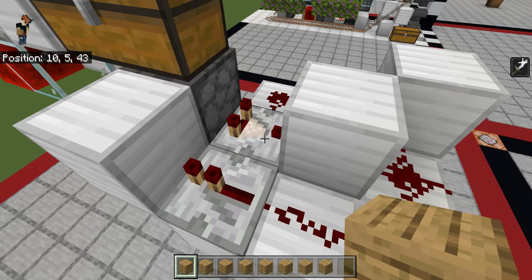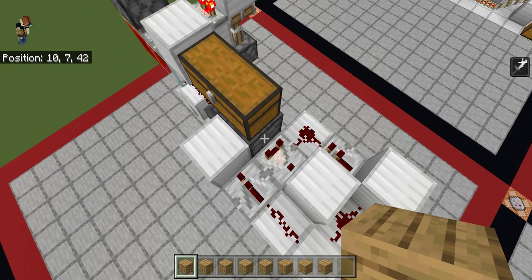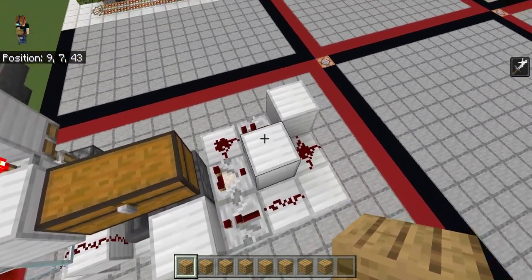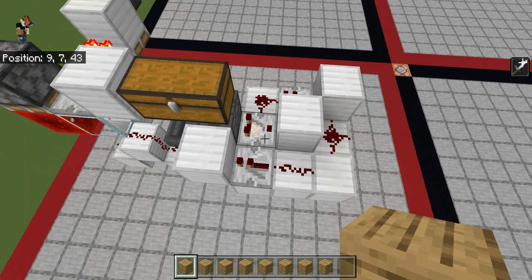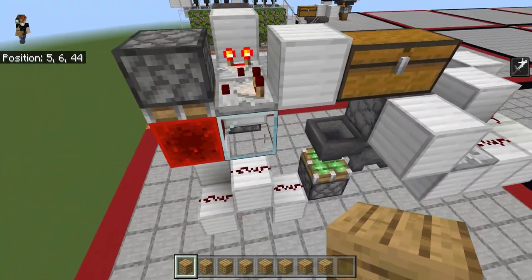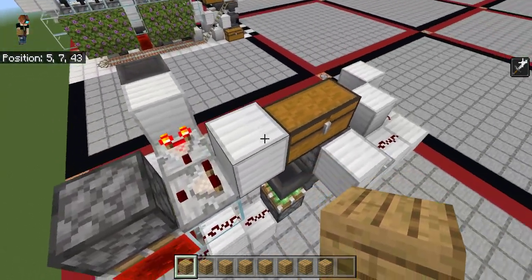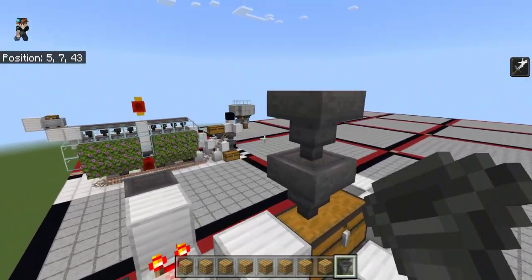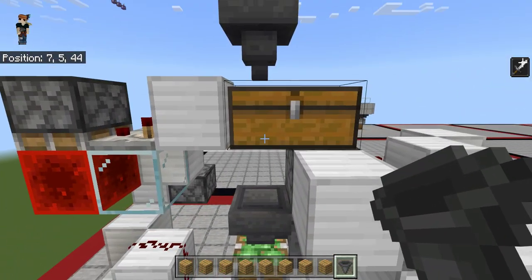So just to go into the explanation of the redstone — this is just a simple clock that makes the dropper spit out items if there's anything in it. There are plenty of YouTube videos on this; I think I got this design from Silent Whisperer. So you would have your items flowing into this chest with a hopper — say this is the end of your storage system, everything flows into this.